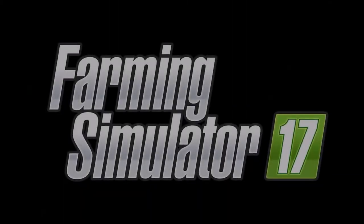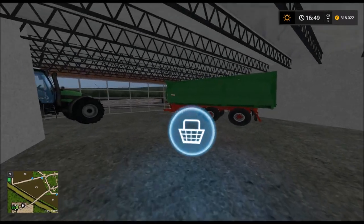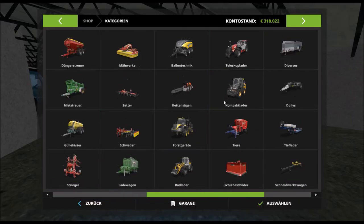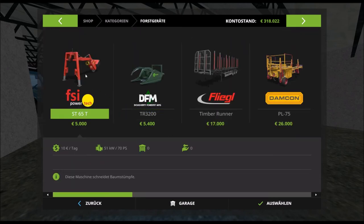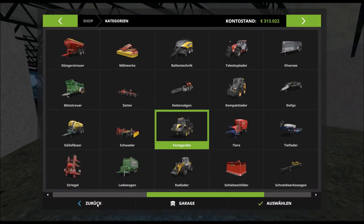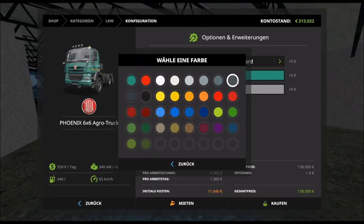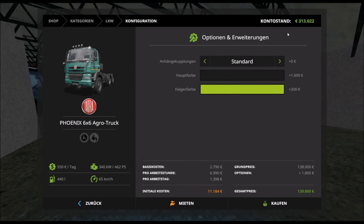Let's get started. Jetzt werden wir uns den LKW kaufen. Ich werde ihn vor euch konfigurieren. Aber wir brauchen auch noch was anderes, nämlich ein Forstgerät – und zwar die Baumsäge. Diese Maschine schneidet Baumstümpfe. Die brauchen wir, damit wir bei den Schafen die Baumstümpfe wegmachen können und dann unser Bauprojekt weitergehen kann, damit wir dort unsere Gebäude bauen können.